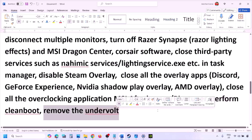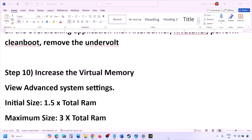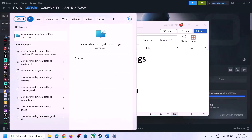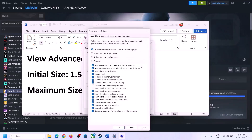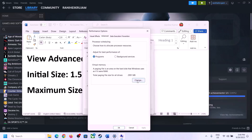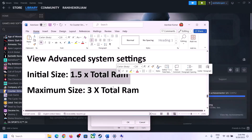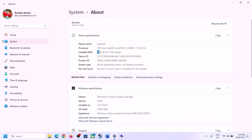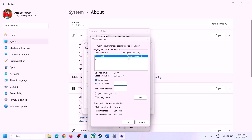Also, if you have undervolted your computer, remove the undervolt and launch the game. The next step is to increase the virtual memory. Type View Advanced System Settings in the Windows search box, click on it, click the first Settings button, go to the Advanced tab, click Change, uncheck the box that says Automatically Manage Paging File Size for All Drives, and select the drive where the game is installed.